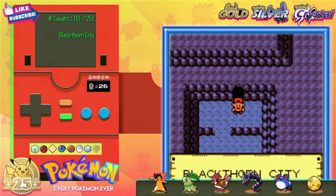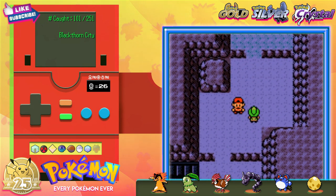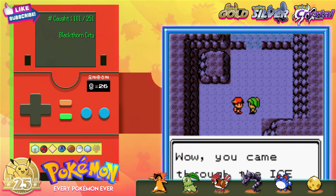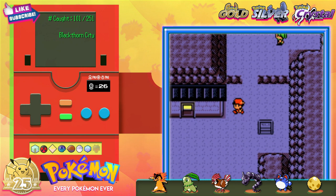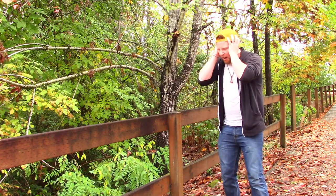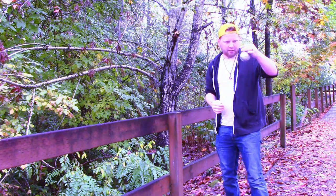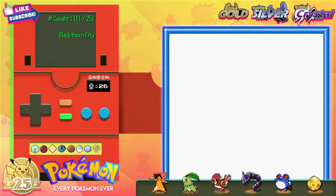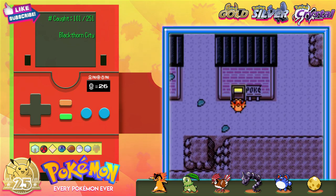Alright, enough dinking around in here. Let's elevate ourselves out into the moonlight to reach the secluded Blackthorn City. We can't — why can't we just battle some gym leaders and call it quits? All these side quests! Let's go to Ecruteak City before I get a migraine listening to this thing.